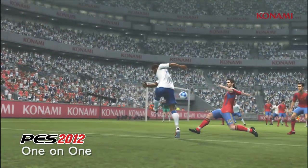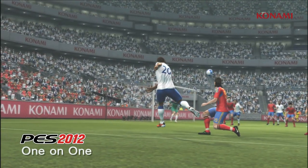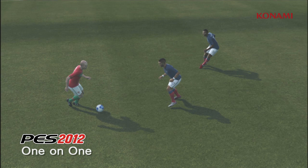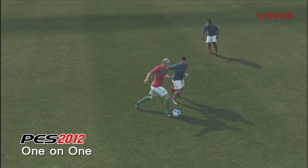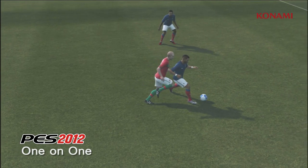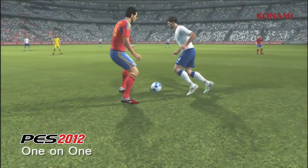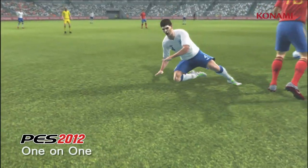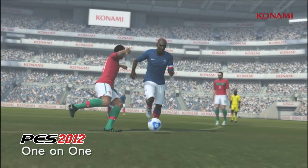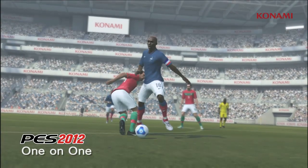Alongside attacking improvements, the defence has also been enhanced. Jostling and contact have been improved, and defenders now cut in between the ball and opposition player to take the ball. With more animations and possible outcomes, the game plays in a more realistic fashion. You can see here a player skipping past the challenge.